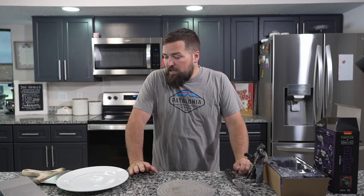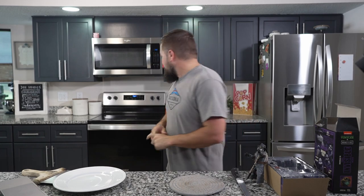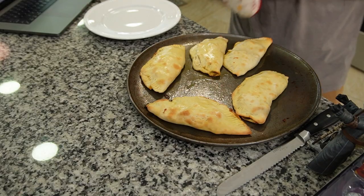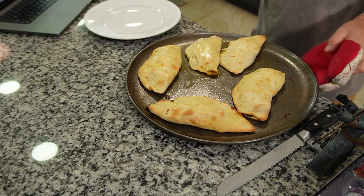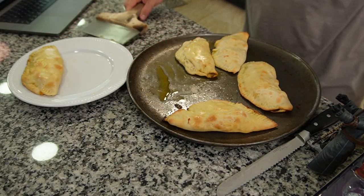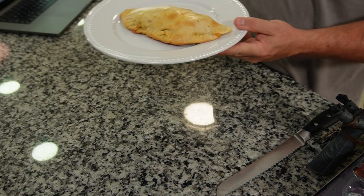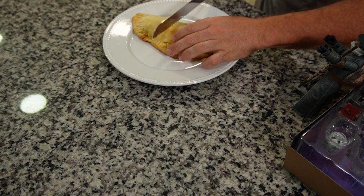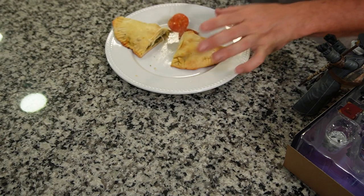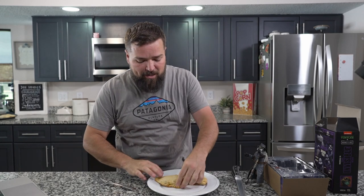So these should be done — it's been 18 minutes. I'm going to pull them out, cut one open, and try it to see how good they are. I still think an egg wash would have been good. Oh, that looks pretty good. These are our Mutant Mayhem Pizza Pockets — let me take one off and put it on a plate. Here's our Mutant Mayhem Pizza Pocket. Let's look inside because I want to see that green sauce. It's hot! I kind of wanted the sauce to pour out, but it still looks pretty good. Let's try it and see how it tastes.